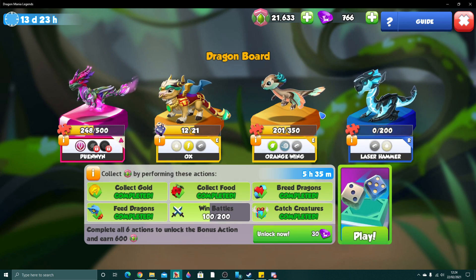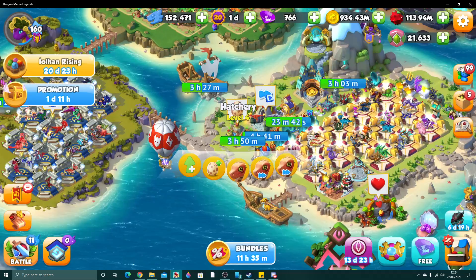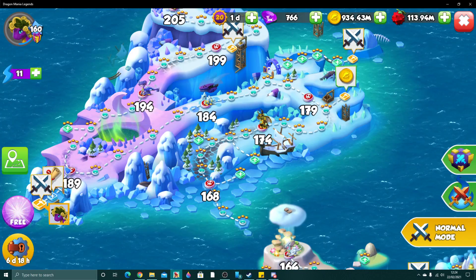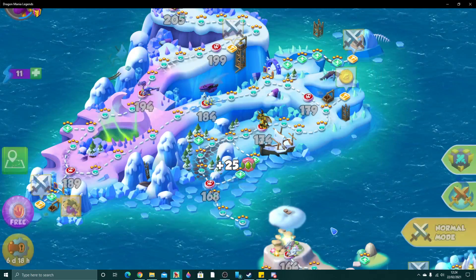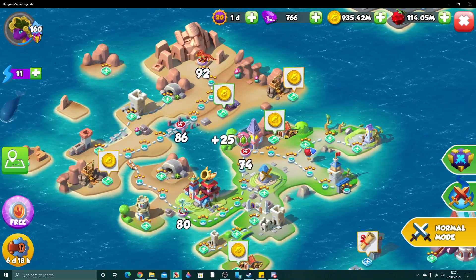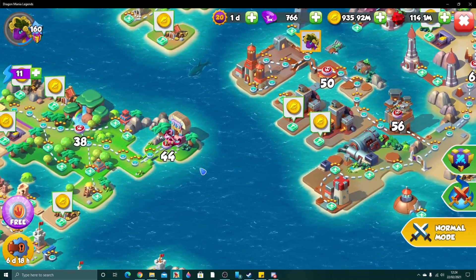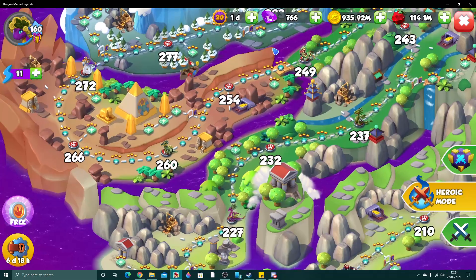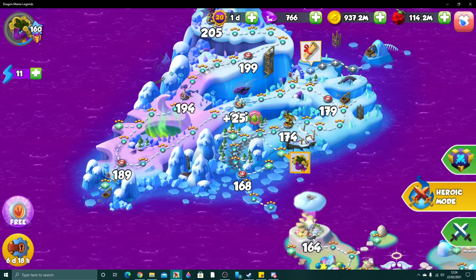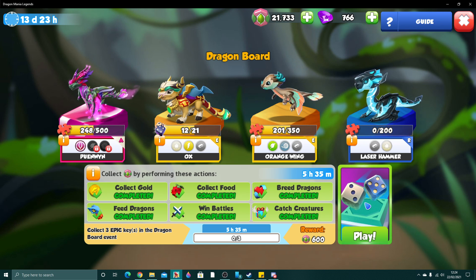Even though my initial predictions aren't too positive, I'm not going to say I hate it — I'm going to see how it plays out and what scores people get at the end. We've still got the Dragon Board to do. This week there are new bingo rewards, including one I'm interested in — it's for the Jade Dragon, which is actually part of the best breeding combination for the Bounty Hunter this month.